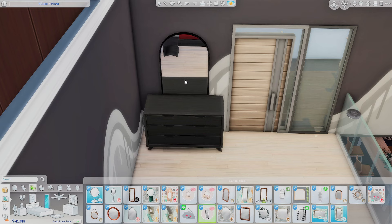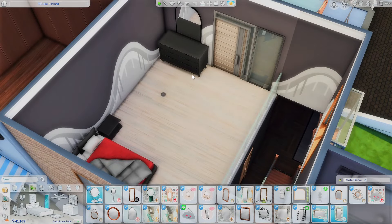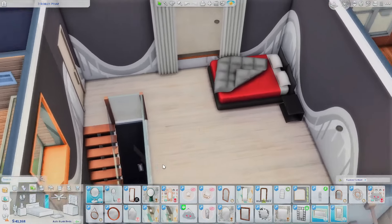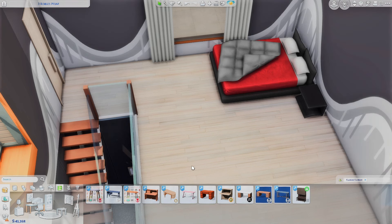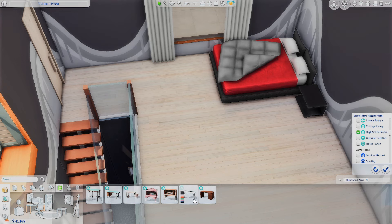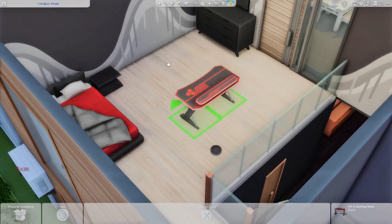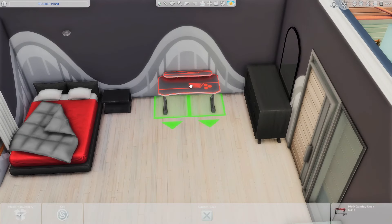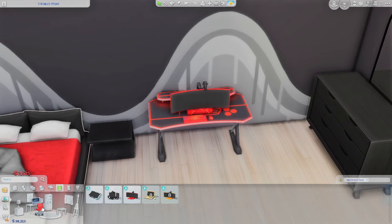We need to make sure there's room for the whole gaming setup. I want bedroom stuff on one side and the gaming space on the other. I think he would freak out if there was a gaming computer — filtering by High School Years pack because it has everything. I could see the desk here, and then a couch area there. He's gonna want to stream — I can see that.